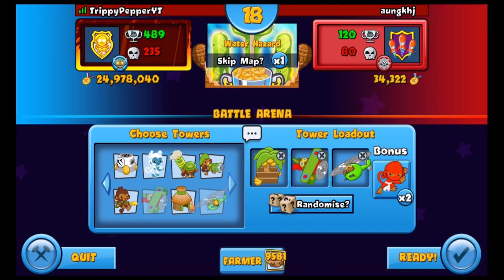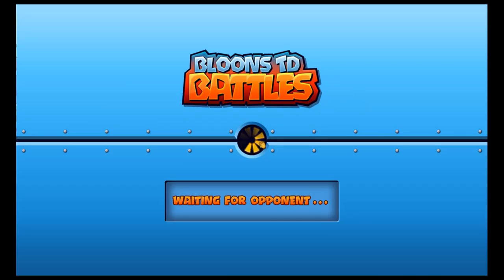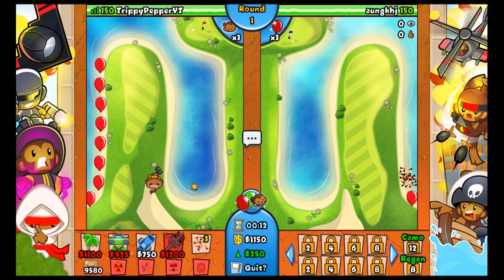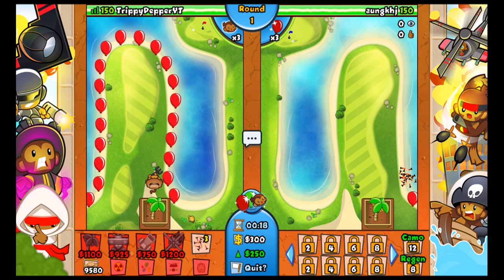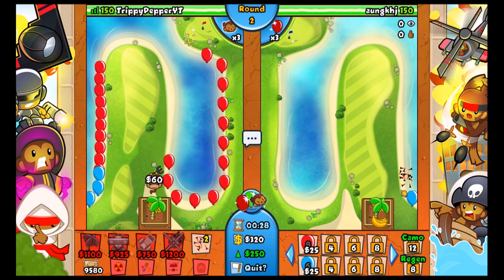I watched JaJaJosh's video yesterday - he did a boss arena video using various heli pilot strats, which was really good. I learned quite a lot from it. The idea is to go for the more bananas farm first, then get the heli pilot. It's pretty good at defending rushes around round 13 - you can get operation dart storm easily, or maybe two razor rotors on a boost. They buffed the razor rotors quite a while ago and it's a lot cheaper now.